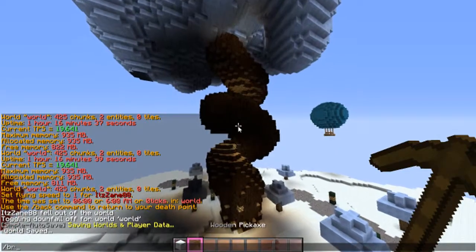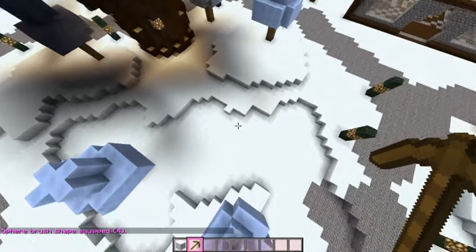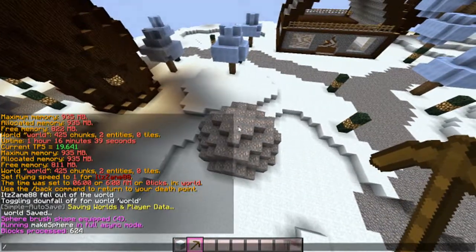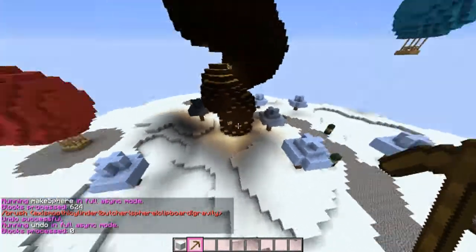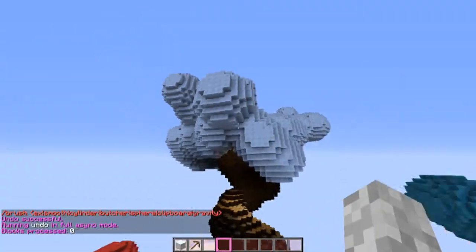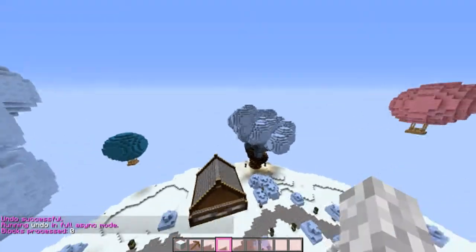The trunk kind of twirls around. What I did was I got a shovel and did 'brush sphere' — wood block ID 15, 1, and then 4 — and kind of went up in a circular formation all the way up. Then I covered the top with some packed ice.